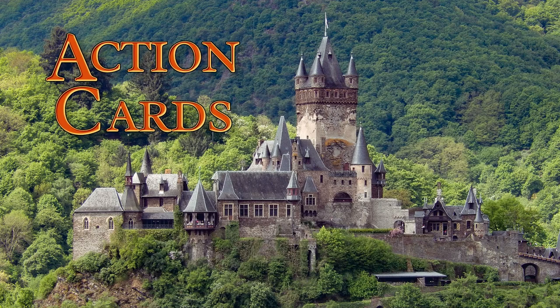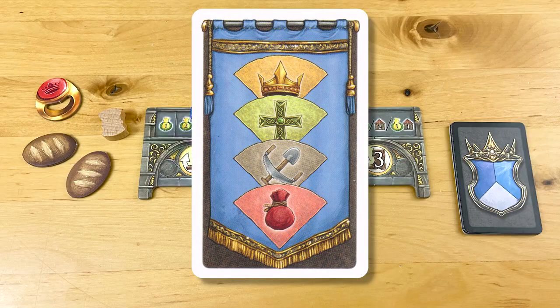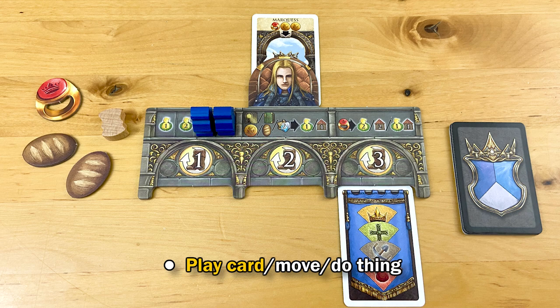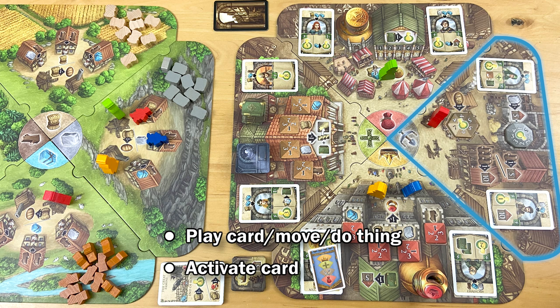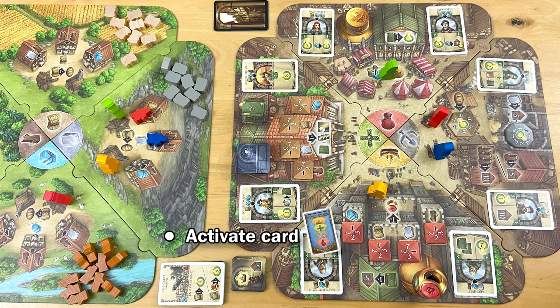Now let's look at what those last few action cards can do for you. One card lets you activate any city space, even one your counselor isn't on. So you can play this card, move your counselor, activate a city space, and then activate a second city space without moving — which could be the same city space you just activated. Or you could do that same sequence in reverse order.